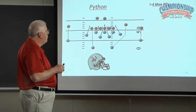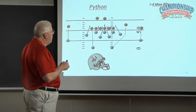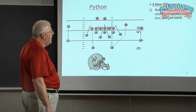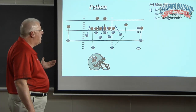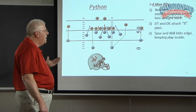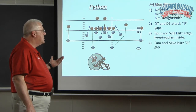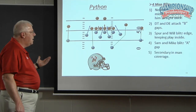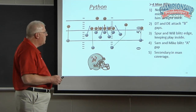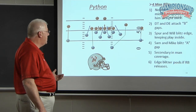whoever the edge blitzer is to the backside must understand that he may have to peel. So in this particular case, if this back were to release, the Spur would have to peel. If this back were to arc release this way, Will would have to peel. Nose drives through the middle of the center, taking him straight on. D-tackle at the end attacks the B-gaps. Spur and Will blitz off the edge, keep him play inside. Sam and Mike blitz A. Secondary's in man coverage — can't run zone out of this. Edge blitzer peels if the running back releases.